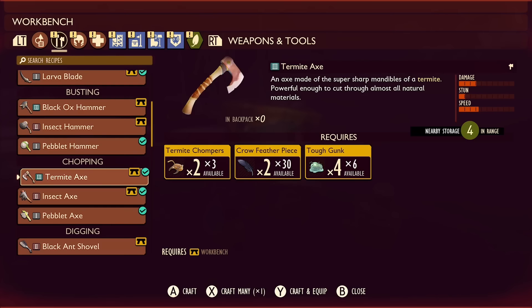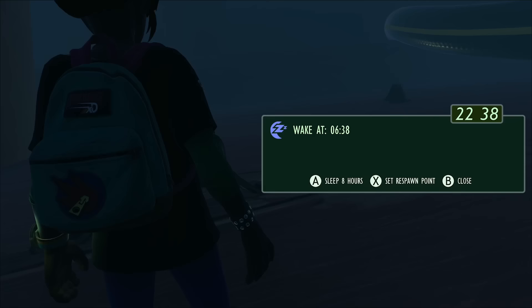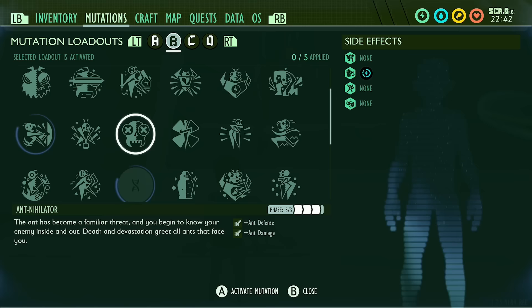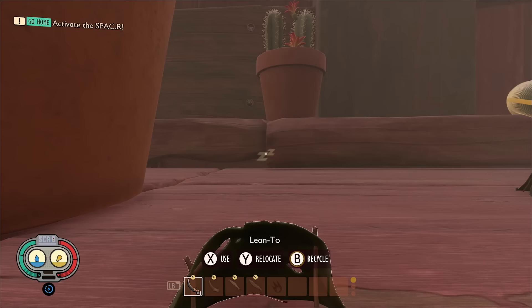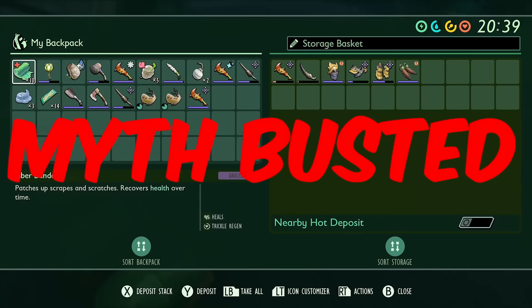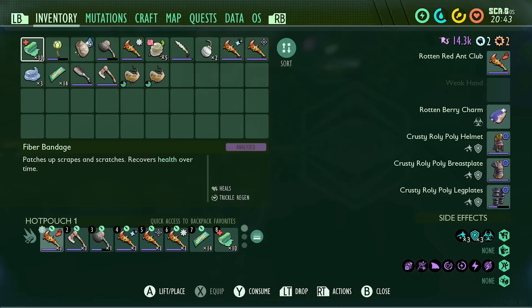The next myth has been sent in by Zoc Mok, who says: if you sleep using the Juicy mutation, you lose less water. Let's try it out. I first slept without Juicy equipped and my water went down to just below the droplet. Then I reloaded my save and equipped Juicy before sleeping, but it went down to the exact same spot. So this myth is busted. Equipping Juicy doesn't help you when sleeping at all — it's still the most useless mutation in the game.